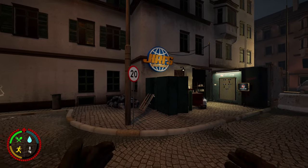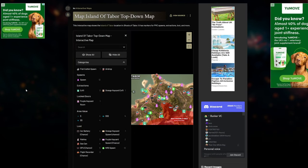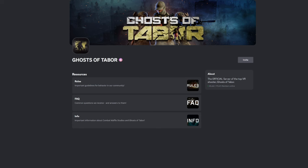That's the Tabor Market. A couple of bonus tips before I go: check out the Ghosts of Tabor fandom page where you can find wiki pages on everything in the game — most helpful being the interactive maps showing spawn locations, exfil locations, purple keycard rooms, drops, and more. Really good to familiarise yourself with these maps. Also check out the Ghosts of Tabor Discord server — there's a group finder so you can find people to play with.